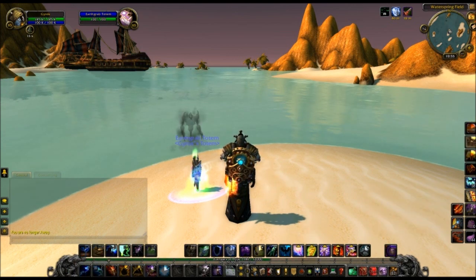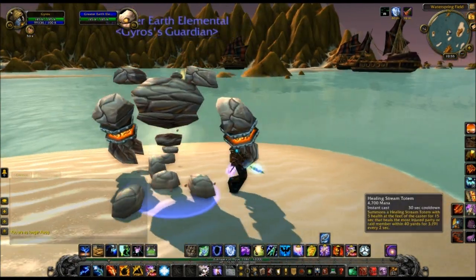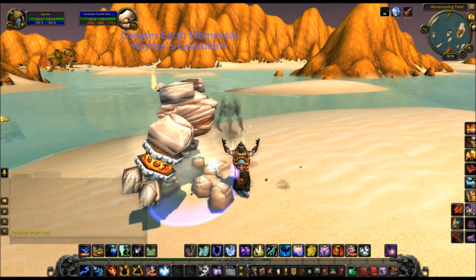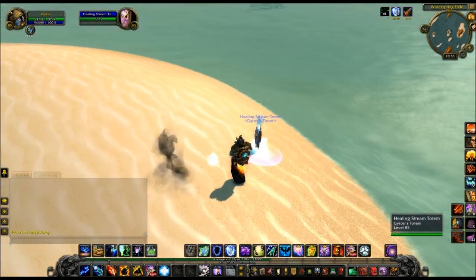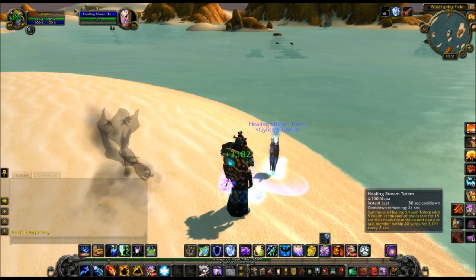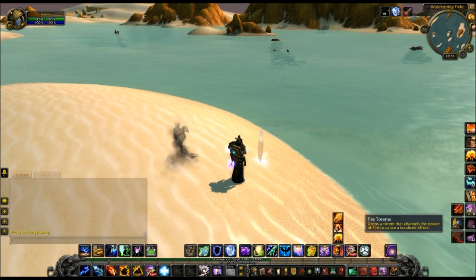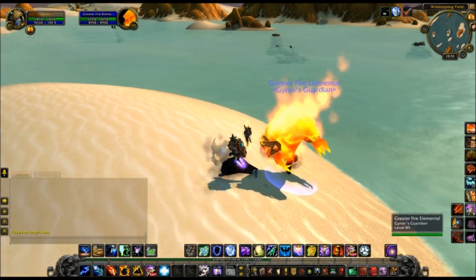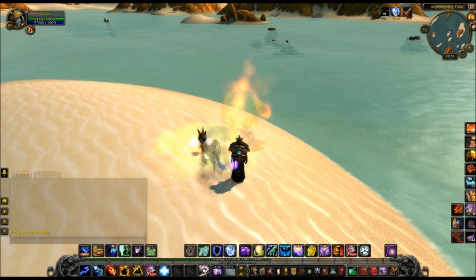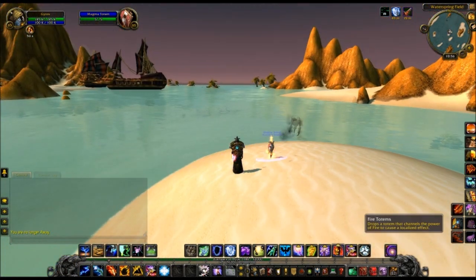Tremor Totem. Here's Earth Elemental — he looks the same, and actually he follows you now! Water Totems — Mana Totem is gone, apparently. The Earth Elemental follows you around, which is cool. Here's Healing Stream Totem — it shields for about 3,000. It looks like Blizzard added commas to the scrolling combat text. This lasts 15 seconds with a 30-second cooldown. Here's Fire Elemental — he follows you too. Here's Magma Totem, which seems to have a much better AoE graphic than it used to. And here's Searing Totem — pretty standard.